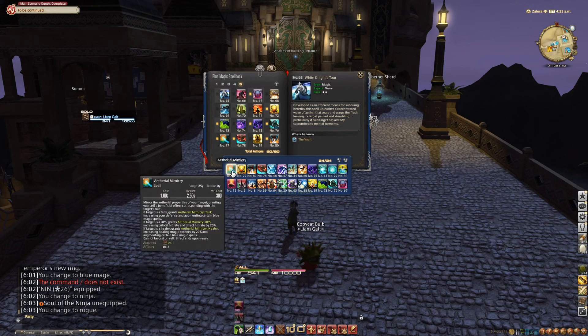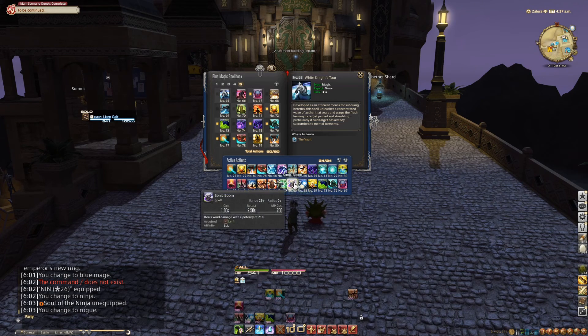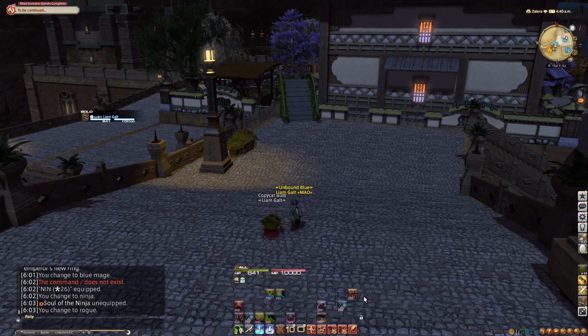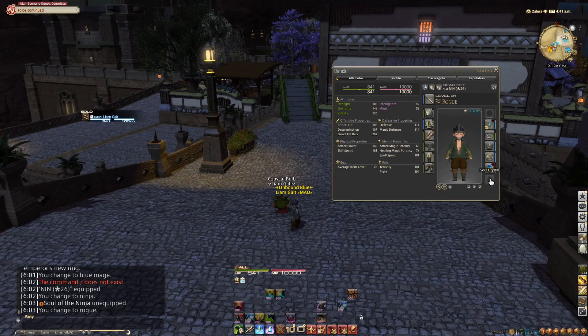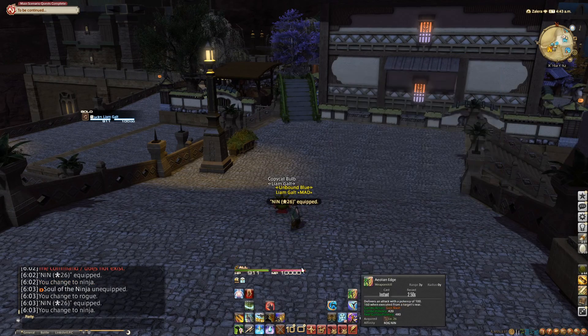We'll just drag some Blue Mage spells down. I'm not actually going to set this up how I would really have my bar set up, but I just want to have something on each bar. Just drag some random abilities down and so on. So here is our Rogue — and we're never really going to see this again, because we're a Ninja, so we don't really care.